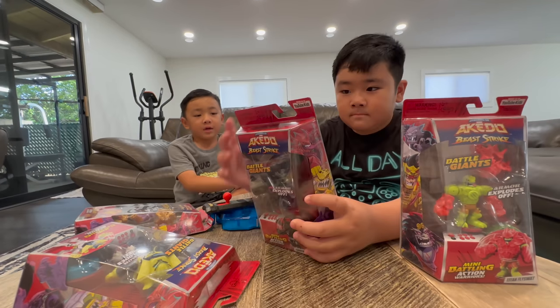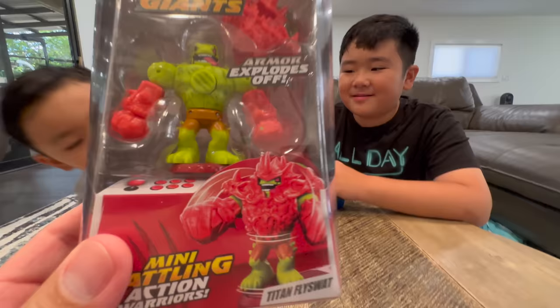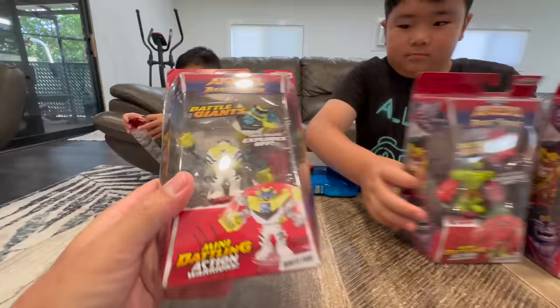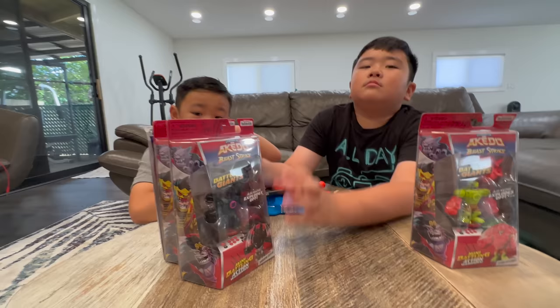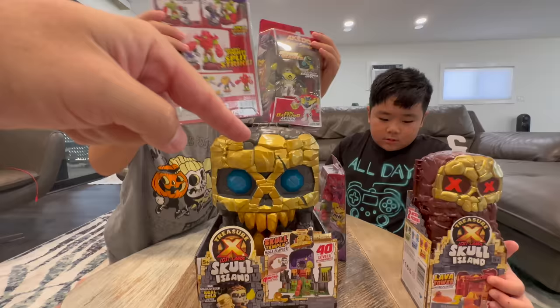In today's video, we're gonna unbox all four B-Strike Battle Giants: Titan Fly Swat, Shadow Roach, Gold Tusk, and White Paw. We're gonna have a Battle Giant tournament, and the winner gets to open this while the loser gets to open this. So stay tuned for that.